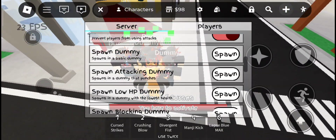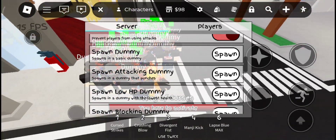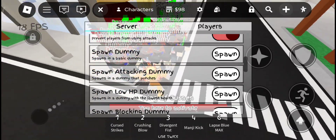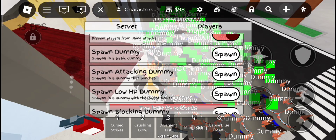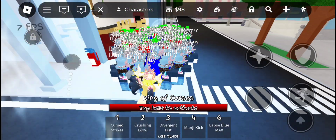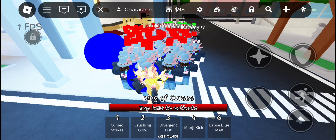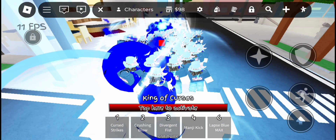Now spawn low HP dummies many times. Then use the Laps Blue Max ability — please remember that this can cause your phone to lag. The orbs should then come close to you.